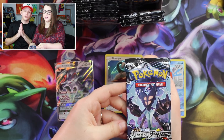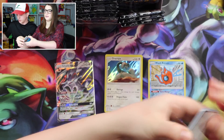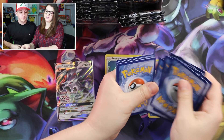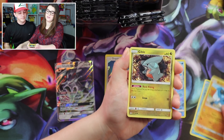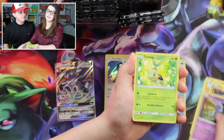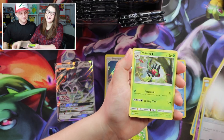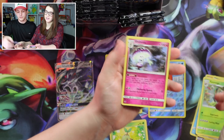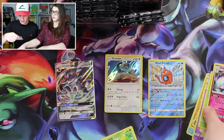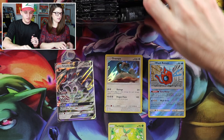Moving on. So we didn't mention — we do three and three. If you're new, we do three and three because if we pull an Ultra Rare and the energy behind it actually matches the type, we'll give it away. Gible, Crowbat, Turtwig, Electric Memory. We should keep count of these because Jessie loves Turtwig. Looker — another new trainer — Yanmega, Mars, and Shaymin. Draw two cards; if you do, discard a random card from your opponent's hand. That's pretty interesting.